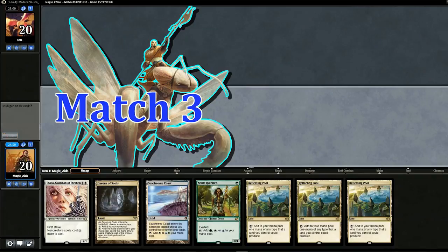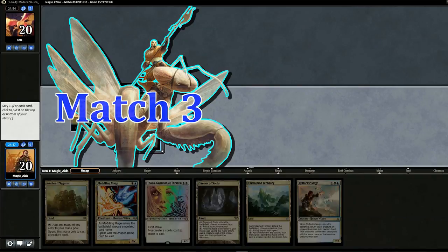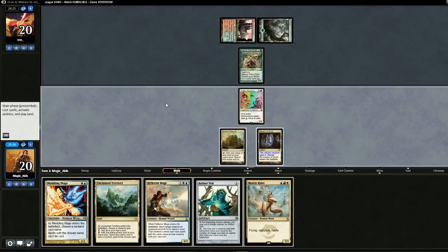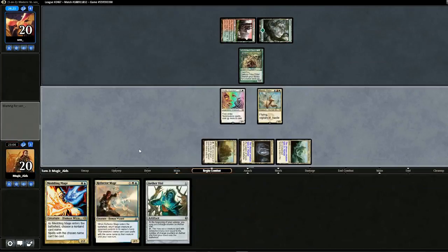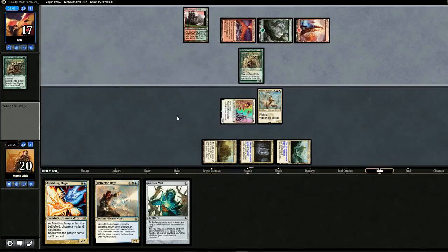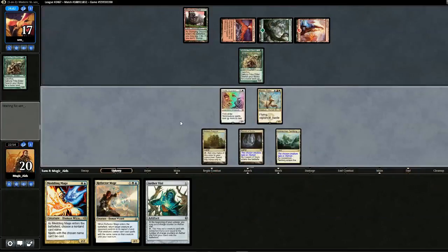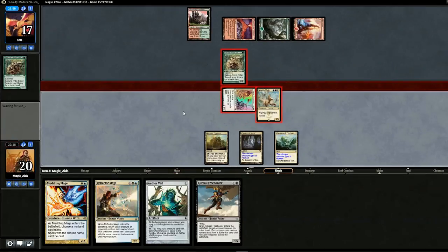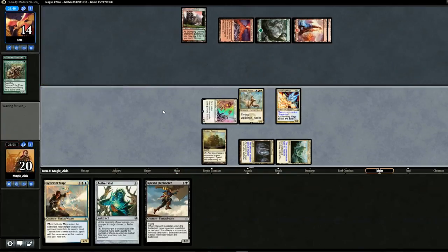Too many lands, we're going to mull. Still a lot of lands but we'll try to make it work. We bottom one and drop Thalia. Pass back. Curve Tribe Elder — we know their finishers are going to be Scapeshift and Primeval Titan. Mantis Rider will be better — play Mantis Rider, swing for five. Chump block, search. There's Valakut. Is Scapeshift or Primeval Titan more of a threat to us? We pull Kite Sail Freebooter — we could also bounce the Titan if it comes to it. We'll drop in Meddling Mage at the end of their turn naming Scapeshift.